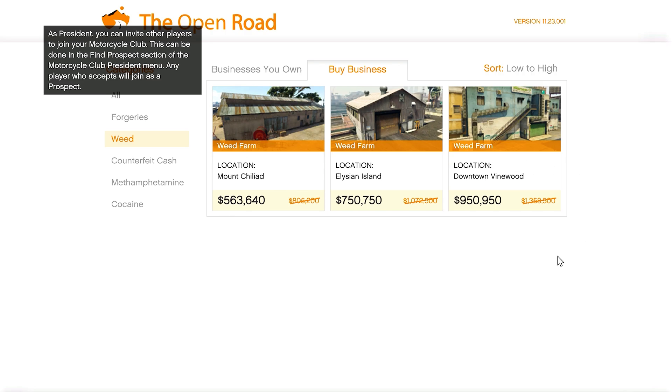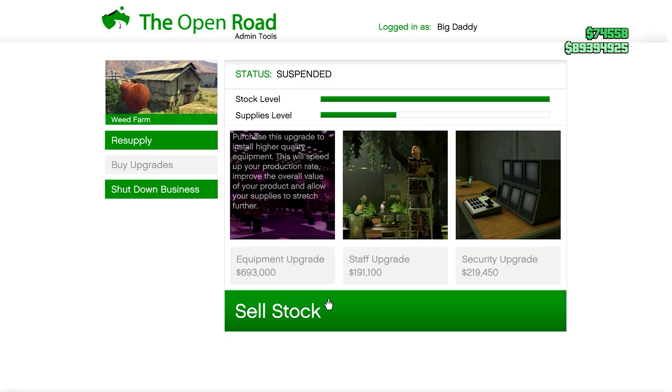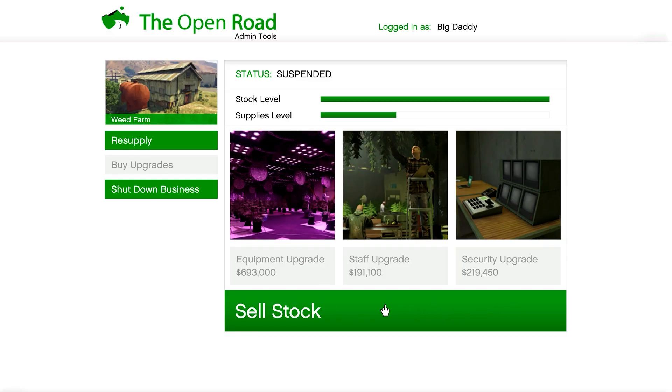We also have a business sale of the week, which is the weed farms. You guys can go ahead and get these for 30% off, along with their upgrades — the equipment, staff, and security upgrades are all available for a 30% discount.